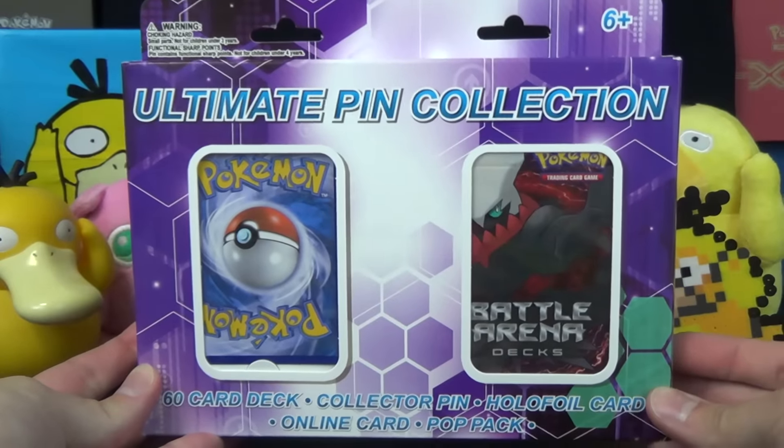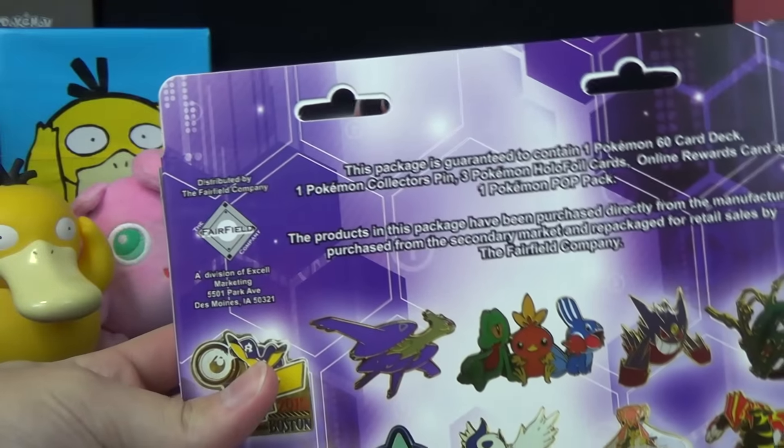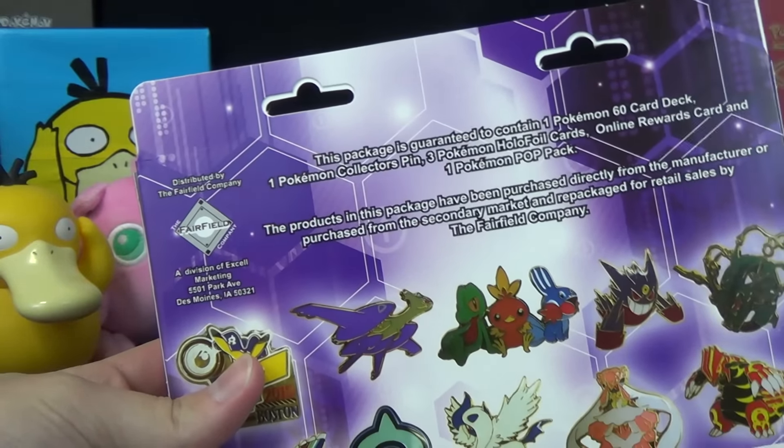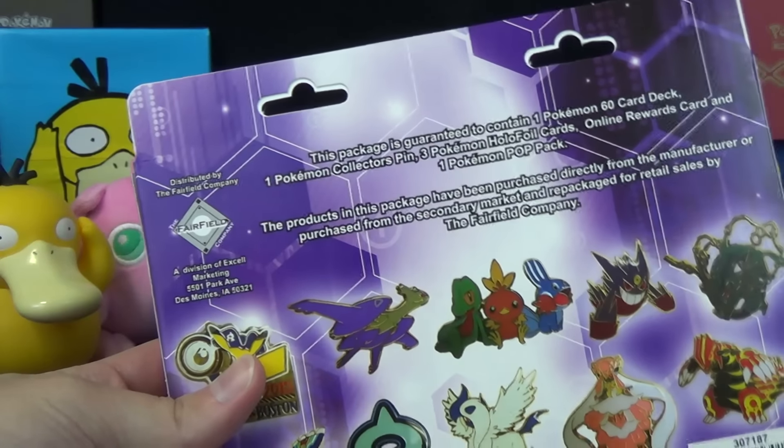These are $9.99 at Target. These are repacked items by the Fairfield Company. They also do six-pack promo blisters, the deck box that has one pack and a promo, and various other third-party repacks, the EX Cubes as well, etc.